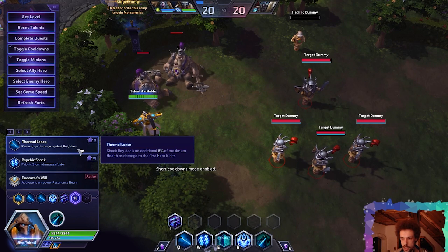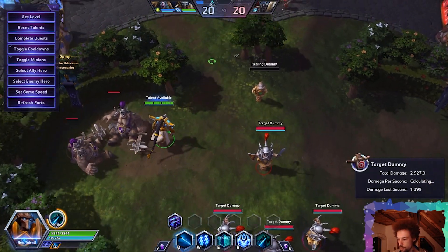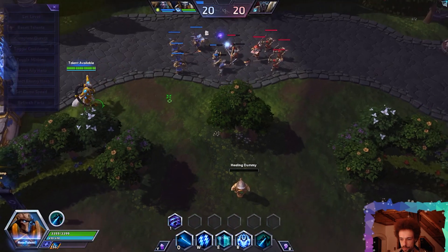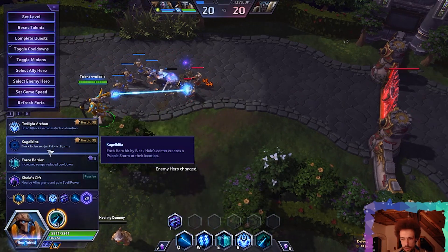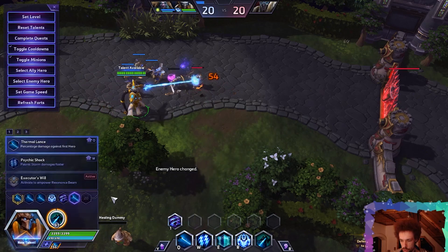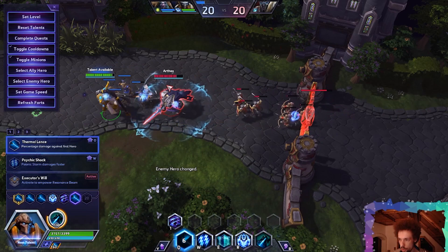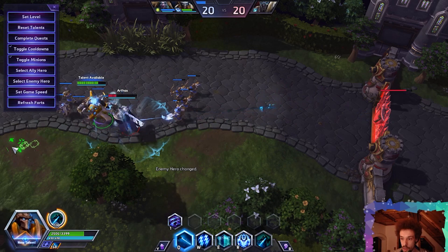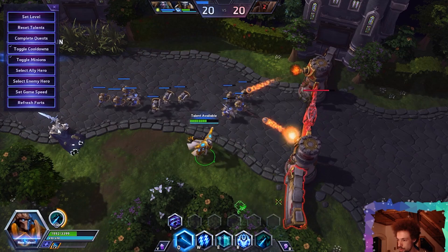Thermalance: Shock Ray deals an additional 8% of maximum health as damage to the first hero it hits. That sounds like a good amount of burst damage, considering you can use it every 3.5 seconds. Look at that — it takes away around 25% of Arthas's health. Seems really strong — might be a bit too strong, but we'll find out soon.